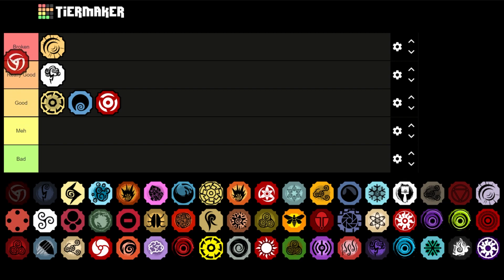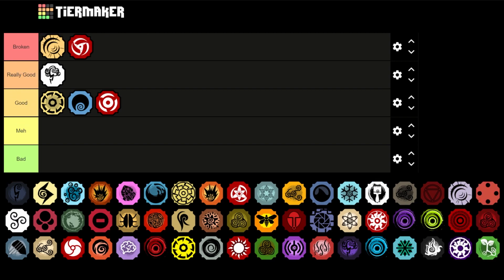Next is Bankai — Bankai is actually going to be in Broken, below Golden Joke. You get a Susano, you get the C spec glitch, you get the crows, you get the auto dodge, you get the raw damage, and you get a stun. It's just a really good overall bloodline, so it's going to be in Broken because of that.